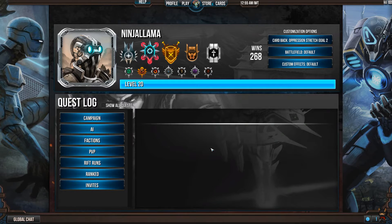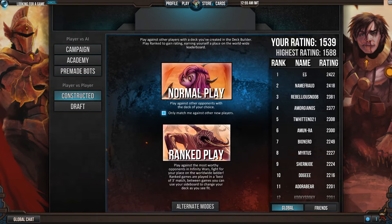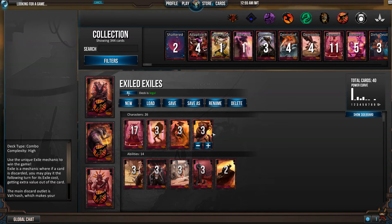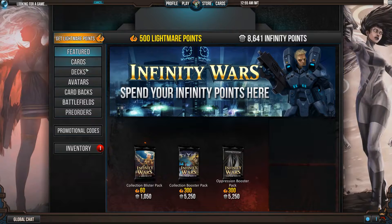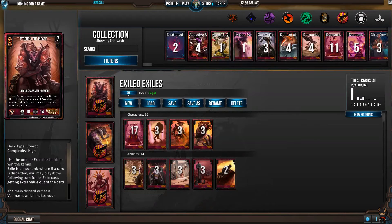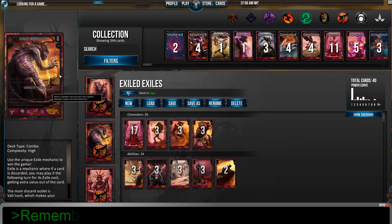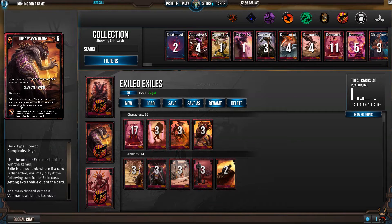Hey guys, welcome back, Ninja Llama here once again for some more Infinity Wars ranked. We are moving along with our weekly free decks — Exiles is what we'll be playing with today. This has some cards... we're gonna get Hungry Abomination. I don't see Tyro, at least I don't think I did. We will get this, which is pretty good — fantastic for exile decks.